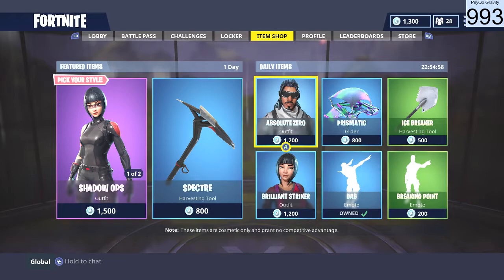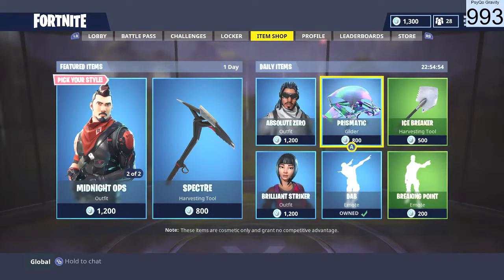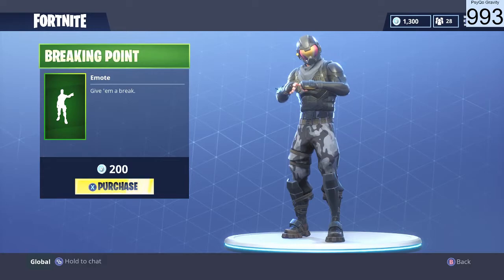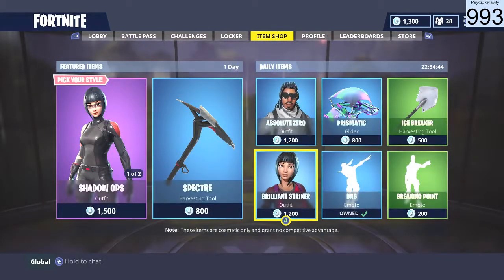As for the daily items, we have the Absolute Zero outfit, the Prismatic Glider, Ice Breaker Harvesting Tool, the Breaking Point Emote, the Dab Emote, and lastly we have the Brilliant Striker.